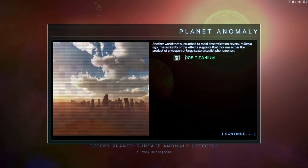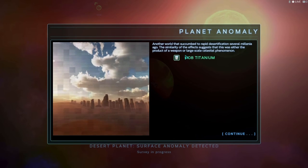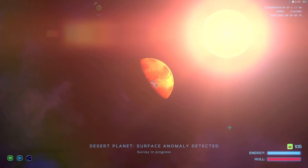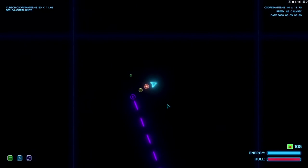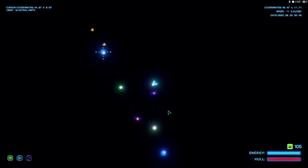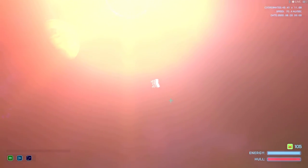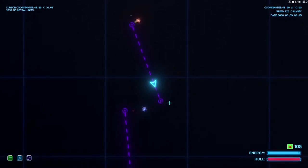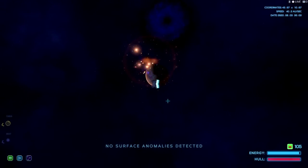Let's scan this next planet. Another world that succumbed to rapid desertification several millennia ago — the similarity of effects suggests it was either the product of a weapon or a large-scale celestial phenomenon. We got some neutronium. All right, let's head back to base. Looks like we're done with this little junction sector. We'll have to come back once we get an antidote for that radiation, and then maybe get one of the items for the curator.